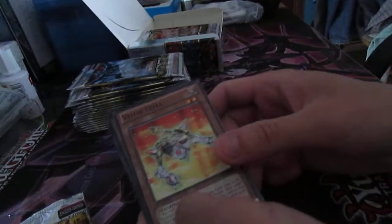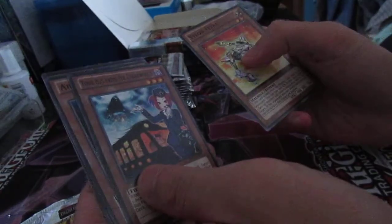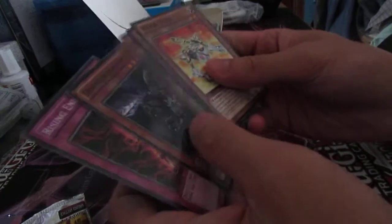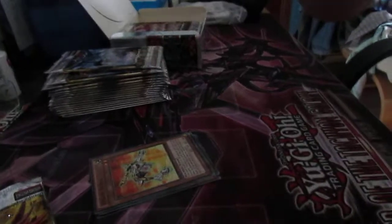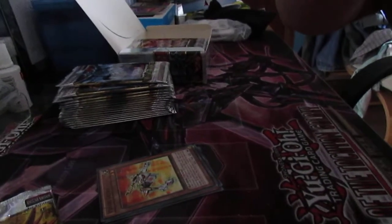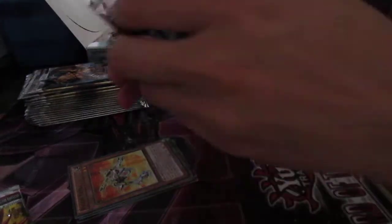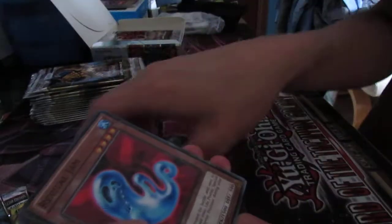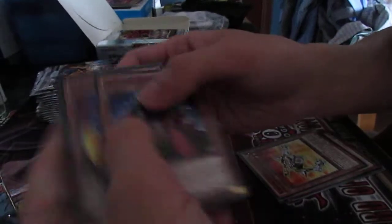Here we go. We've got a Tour Bus — that is nice, and it's a Common. Doomcalibur Knight in Mosaic Rare. And we've got Rising Energy, and Air Knight Parshath in Rare. Let's see what we get next. We've got Revival Jump.